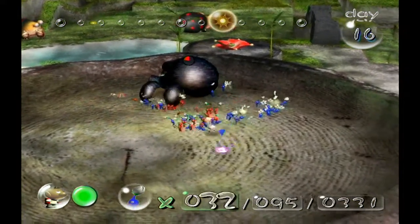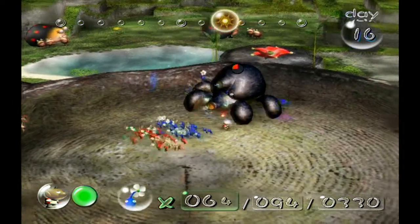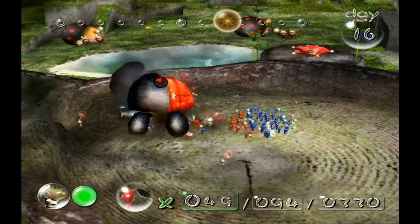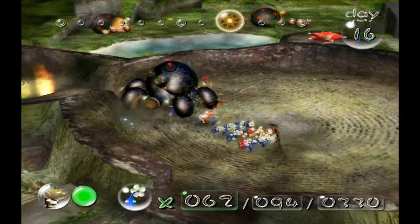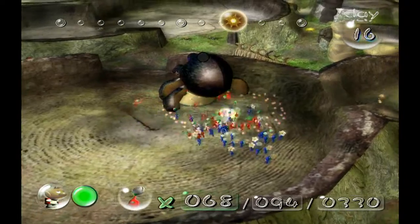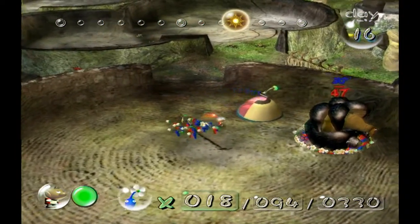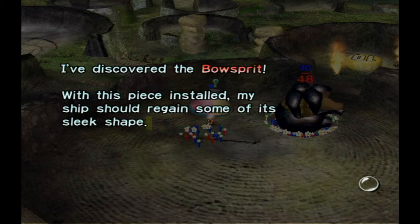Alright, so he's almost dead — then we'll get the ship part. One Pikmin died there, but that's fine. Now these guys are attacking. He's gonna die right now, hopefully. And there we go — he's dead. We'll get his corpse back. We're gonna get the Bowsprit. With this piece installed, my ship should regain some of its sleek shape.